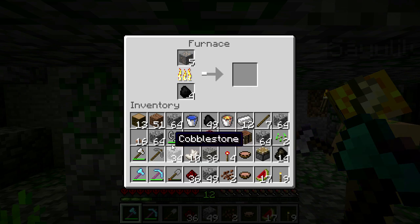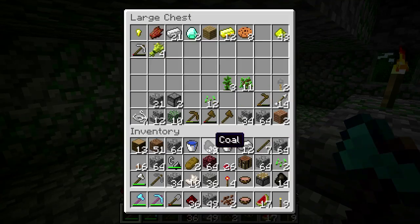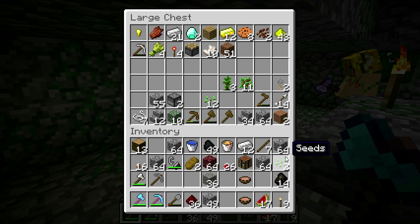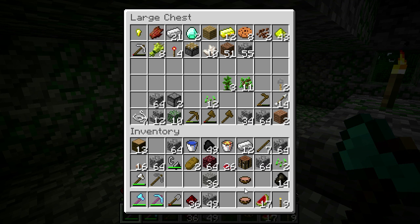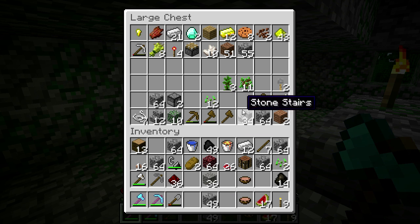I apparently have a lot of supplies in my inventory. Well, last episode, we built that cocoa bean farm. I have too much cobble. Let me stash some down, and then we're going to need some food supplies for our trip. Are we good on food? I have a bunch of soup on me. I also have a bunch of mushrooms on me, so that should be good for our little trip.